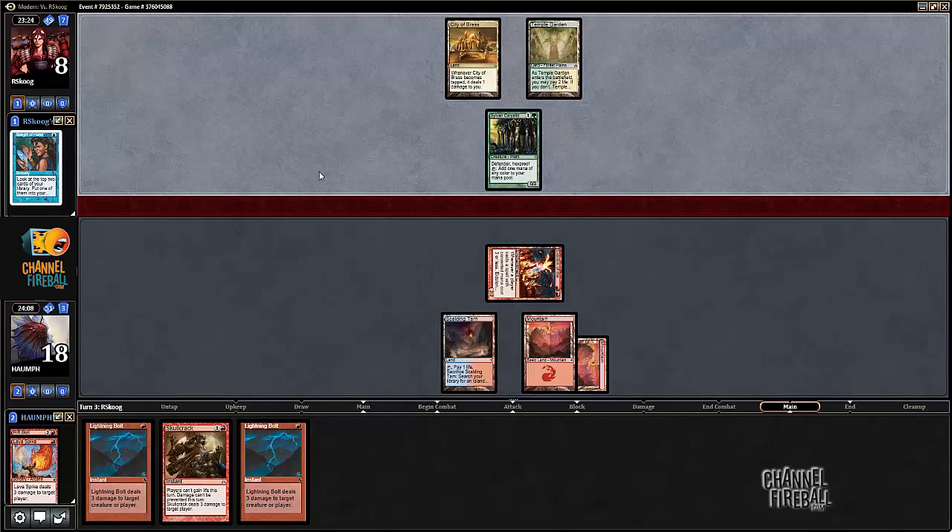I feel like Eidolon's good against the Ascendancy deck — it plays Ascendancy and then a bunch of cheap cantrips. The more I think about it, there probably should just be one slot on Destructive Revelry. It just seems better than Wear and Tear.